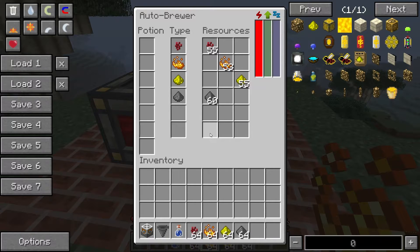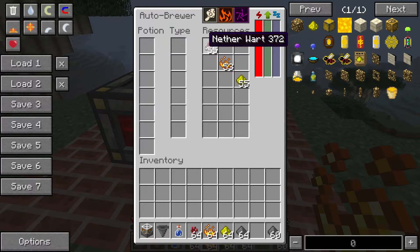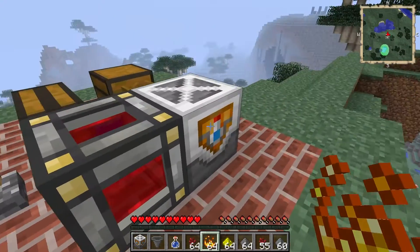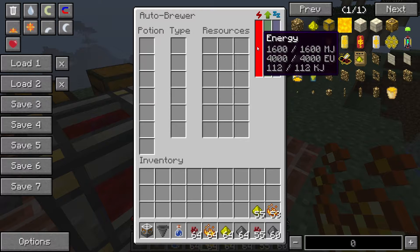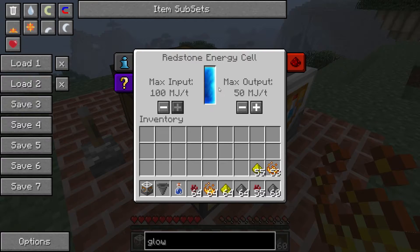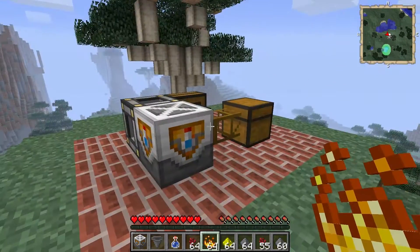Now let's look at the block itself. The auto brewer — as the name suggests — makes potions for you automatically, like a brewing stand but automated. You can power it like any Mine Factory Reloaded machine using Minecraft Joules from BuildCraft, EU from Industrial Craft, or kilojoules from Universal Electricity mods. I've got a redstone energy cell here to power it up.